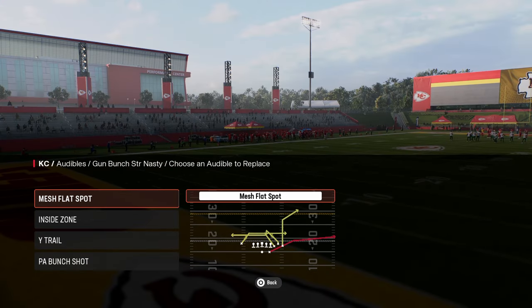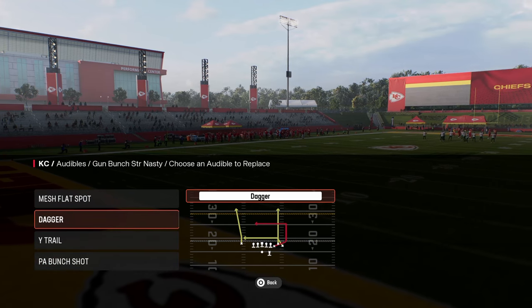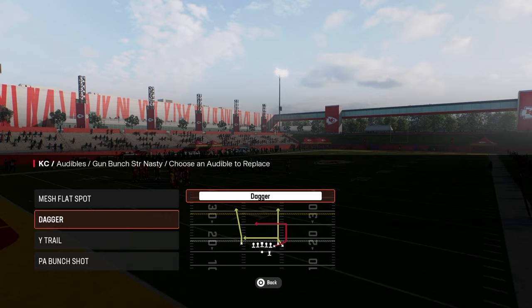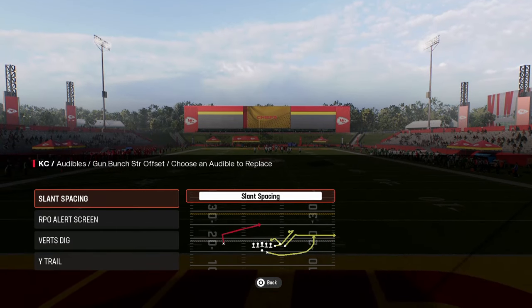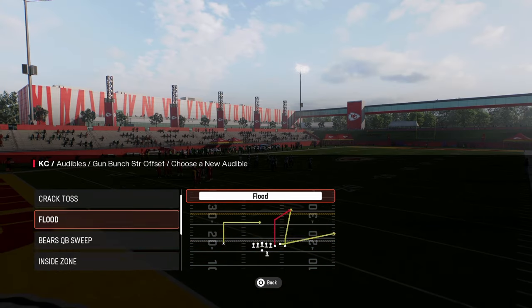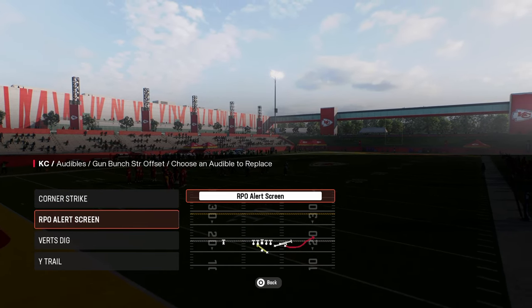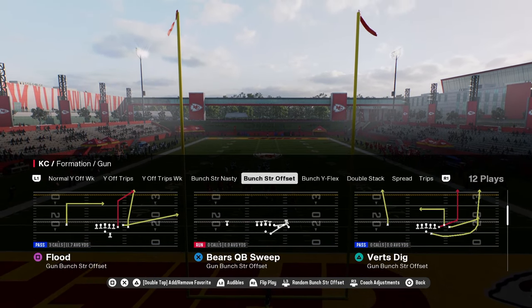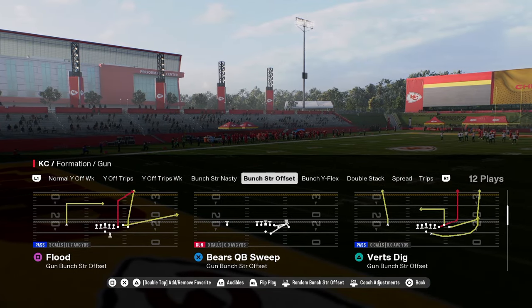The audibles I like to set in Gun Bunch Strong Nasty are: Mesh Flat Spot, Dagger, Y-Trail, and PA Bunch Shot. You can put the bubble in if you want to run the ball, but we're going to set all these good passing plays. In the Bunch Strong Offset formation, which features some of the most powerful plays in the game, we'll set Corner Strike, RPO Alert Screen, Verts Dig, and Y-Trail as audibles, and base out of the play Flood or Dagger - normally Flood.